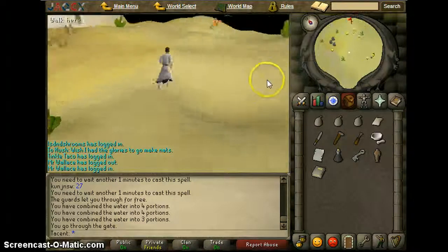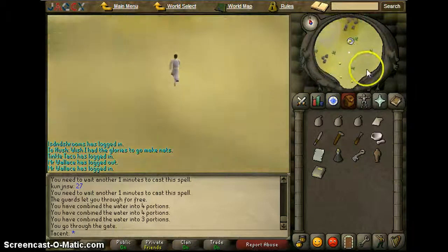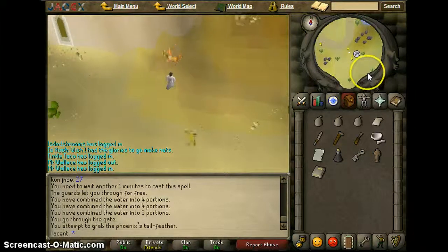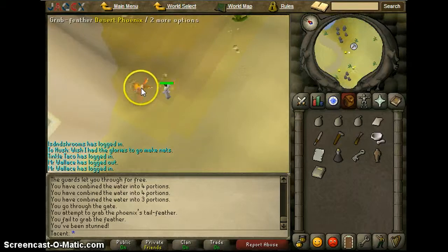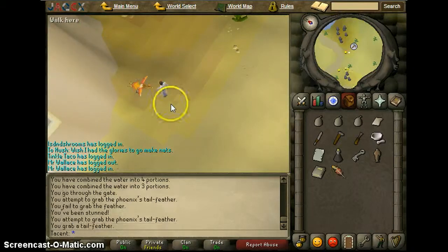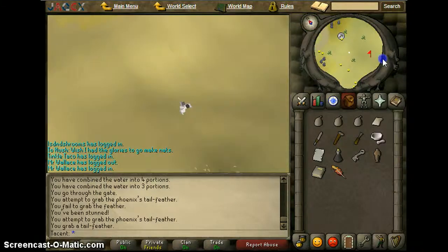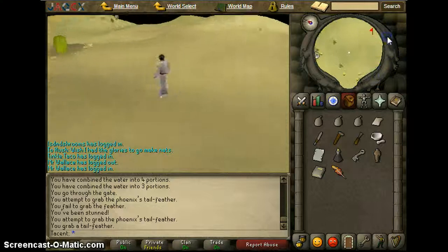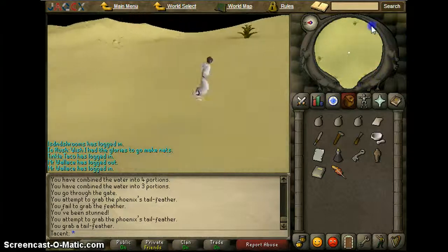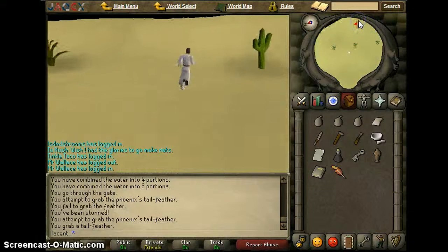And you're going to see this Desert Phoenix. Run to it and grab a feather. Oh, I didn't grab one — just keep going until you get one. All right, there we go. That's the first time I've ever actually failed trying to take that. Let's go southeast and head to the Ruins now.